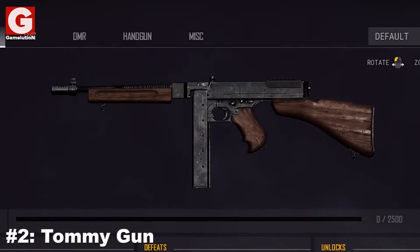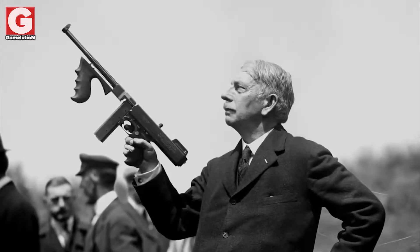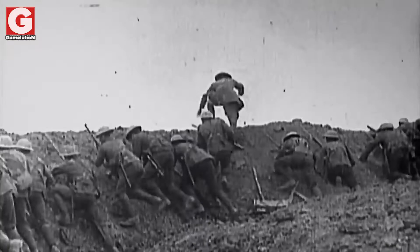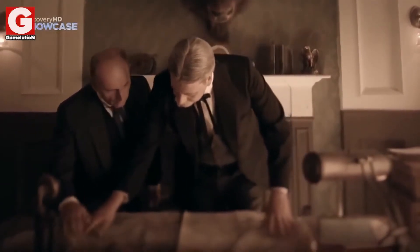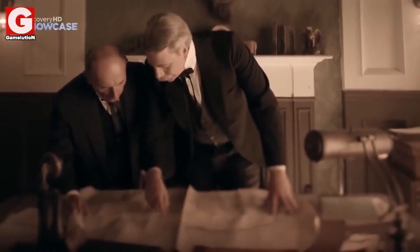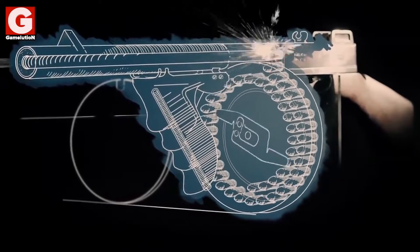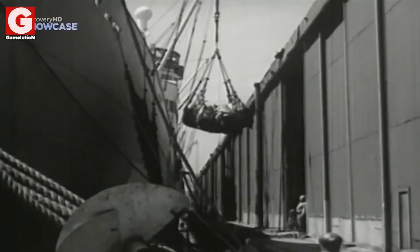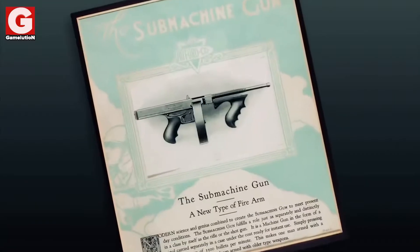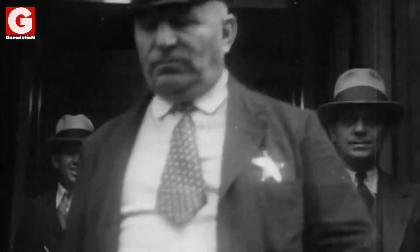Number 2: The Tommy Gun. Also known as the Annihilator, it is an American submachine gun invented by General John Thompson in 1917. At that time, the US had yet to join the First World War, but Thompson knew that the US military was in desperate need for updated weapons to compete with the European powers. He began working on a gun capable of rapid fire without manual reloading, and at the same time being light and portable. Unfortunately, the war had already ended by the time the first shipment was ready. However, only two decades later, the Tommy Gun was adopted by the US military serving during the Second World War and beyond.